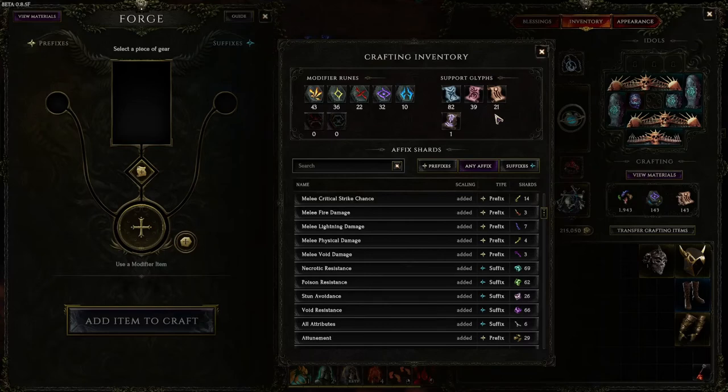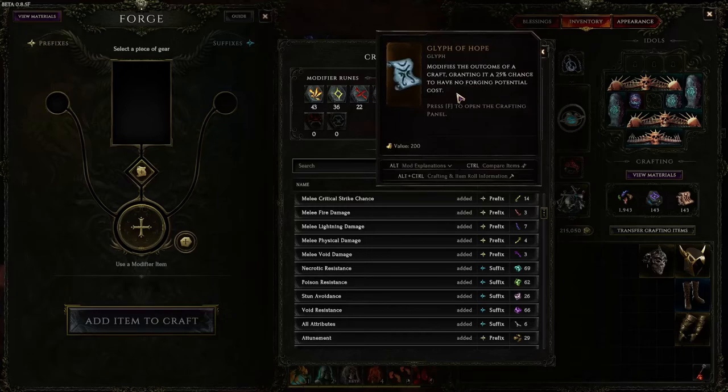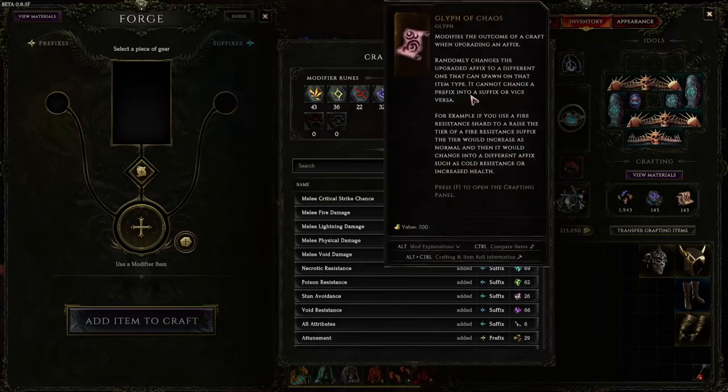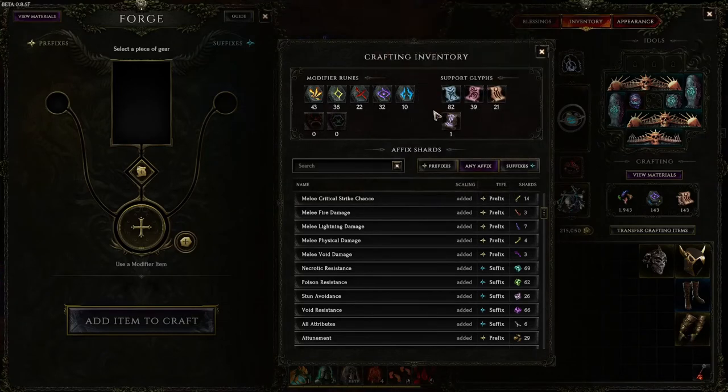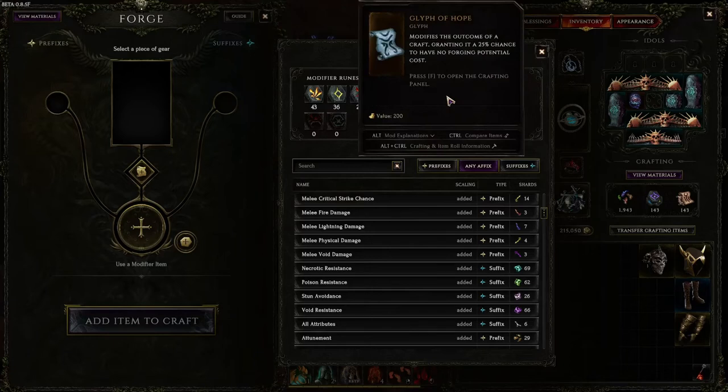Now for the glyphs - some of them are straightforward, some not as much. First, the Glyph of Hope - this one is the most common, and as you can see you get the most of them, but you're also going to be using them the most. It modifies the outcome of a craft, granting it a 25% chance to have no forging potential cost. There are two ways to have something cost zero forging potential: one is to get a critical upgrade, which I think is somewhere between 5% and 10% chance, and two is to get the 25% proc on the Glyph of Hope.